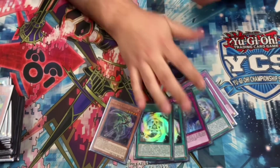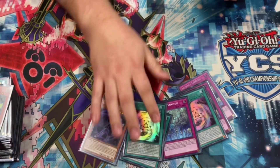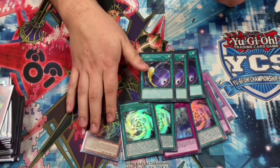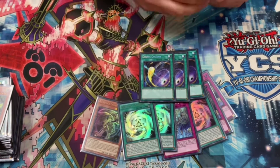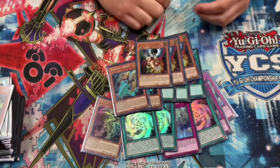Also, because I play 60, I want extra side deck cards for back row. So this is essentially MST too — it's like my 6th copy of Cosmic, which is really cool. And you need to have an Artifact in deck to resolve it, so I also set the Lancias and the Drolls. Because I'm 60 cards, you kind of have to redundantly side.